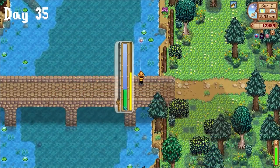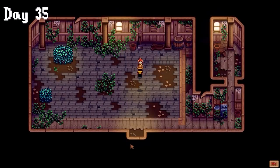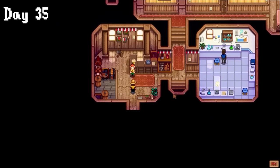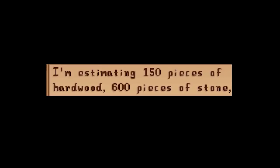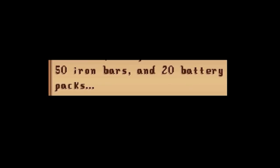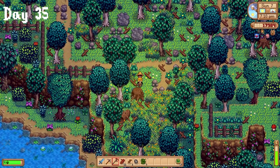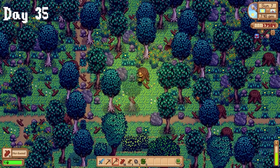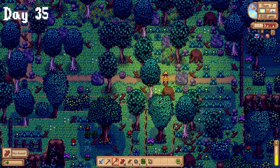I fished for a little bit, then headed home and got a Robin cutscene where she told me to visit her workshop for a repair on the mysterious cabin I found. I visited her and found out I needed 600 stone, 150 hardwood, 50 iron bars, and 20 batteries. That last one sent me into a panic since I wasn't even high enough level to craft the lightning rods I'd need to get the batteries. I panic-chopped every single stump I possibly could on my farm, trying to level up, then fell into a feverish sleep.